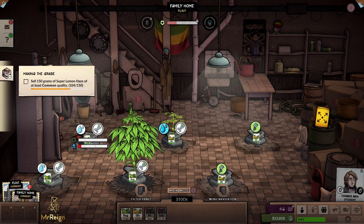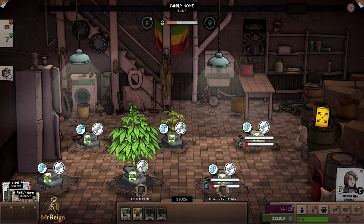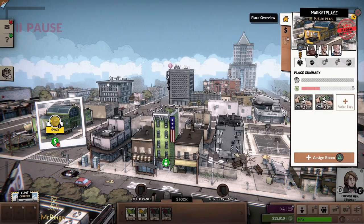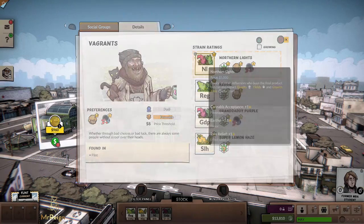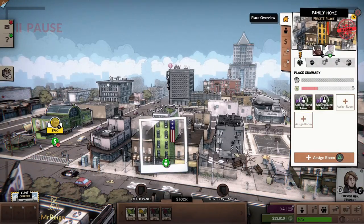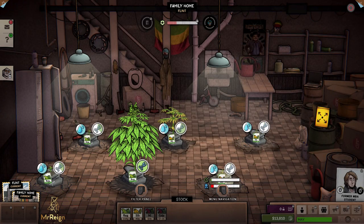We're at 104 of 150 grams needed. I ran into a bug — I wanted to make one Granddaddy Purple pot. At the bottom we've got Northern Lights and Granddaddy Purple. I want to pause and look at the marketplace: Vagrants will always want Reggie, no doubt about that. These guys — the average Joes — like Granddaddy Purple. Jocks like Super Lemon Haze. I could try Northern Lights for the Vagrants — let's go inside and do that after the next harvest.